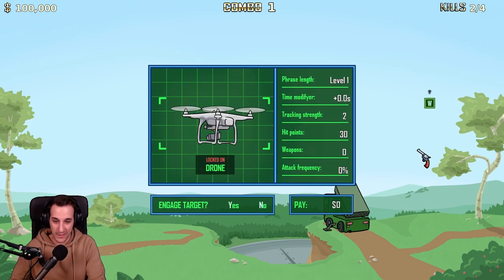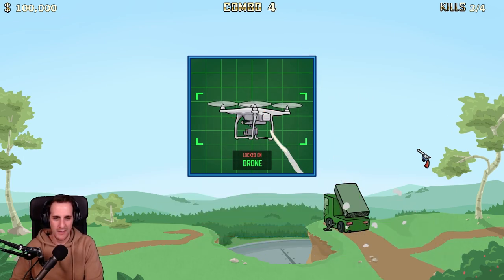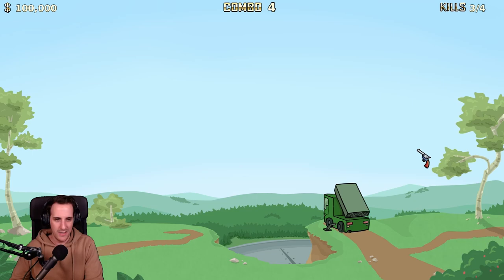The drone — oh. So we get the kills but we get no money. We can only get money from aliens — is that how it works?